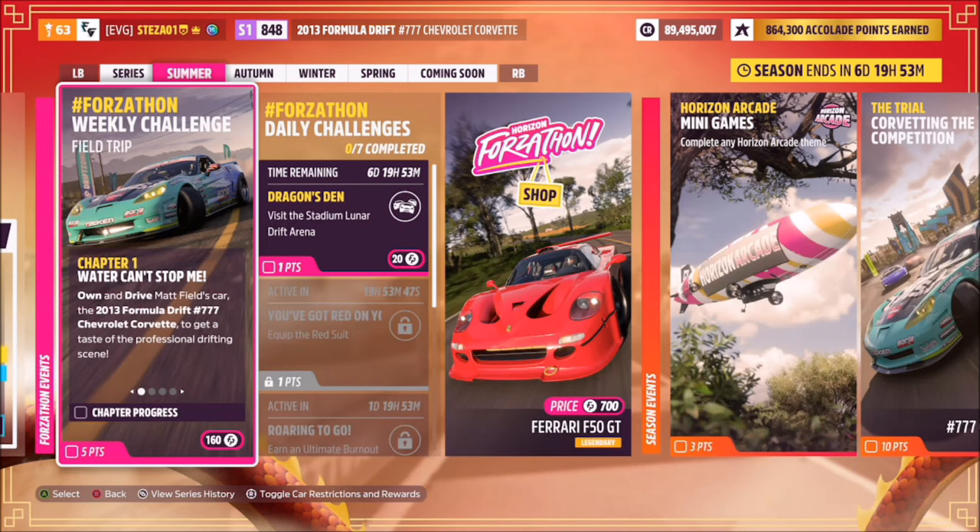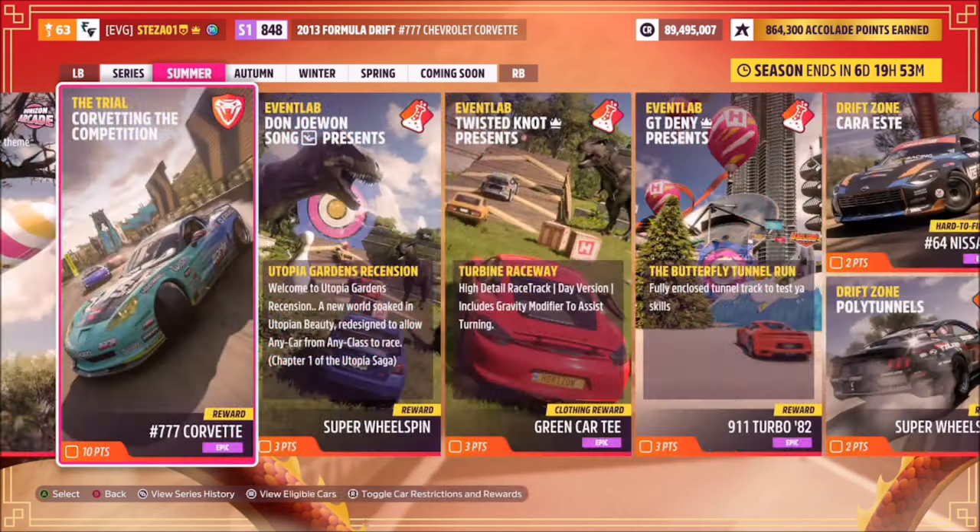Hello and welcome back to the channel. This week's Forzathon guide is called Field Trip, which wants you to own and drive the 2013 Formula Drift 777 Chevrolet Corvette to complete all the challenges. So without further ado, let's get stuck in.